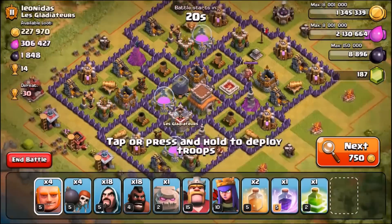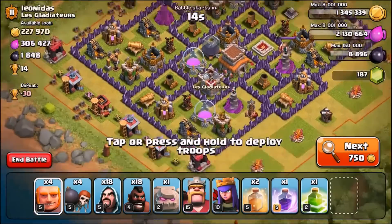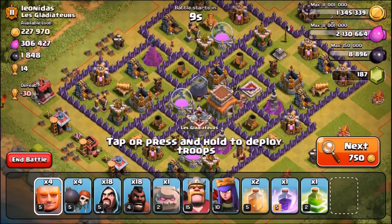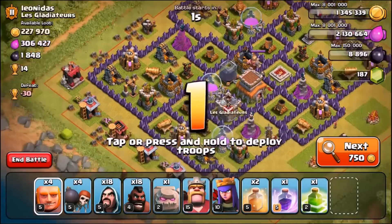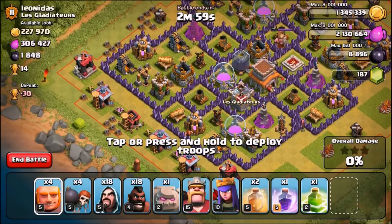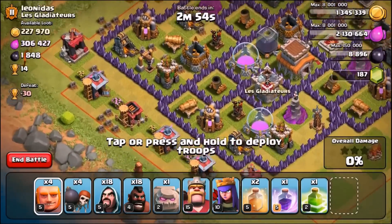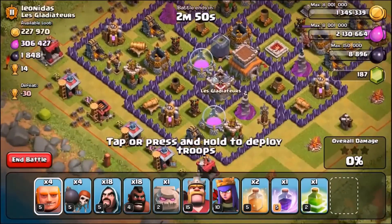We've landed on this Town Hall 8 base. There is quite a large amount of loot — 500k plus loot available, plus almost 2k DE. We're going for a Town Hall 8 because a Town Hall 9 base with infernos could do serious damage to my troops considering they're going to be spawned on different sections of the base. One side is going to be taken by the Hogs, the other side by the Wizards. The Golem is going with the Wizards and the Giants with the Hogs. We're going to attack from this side of the base and then the Hogs are going to come from the top.